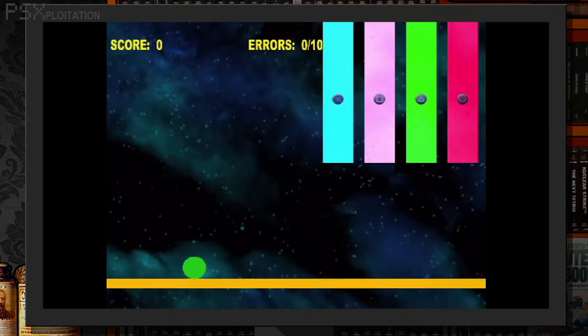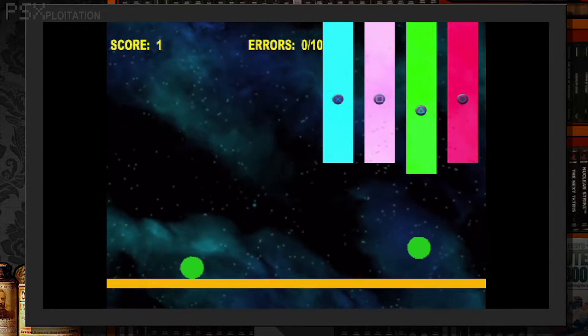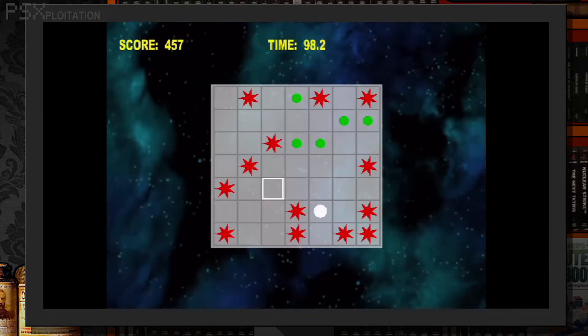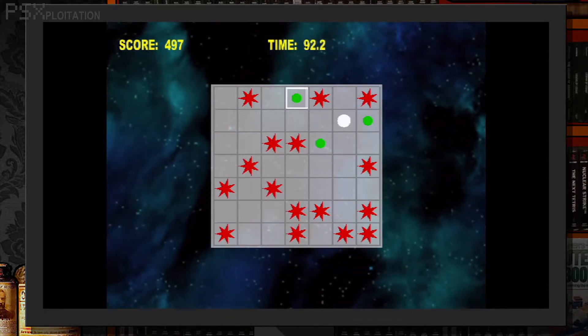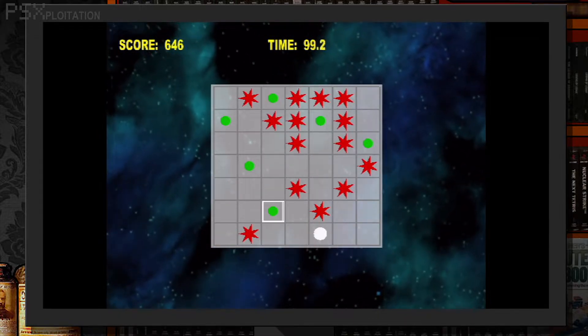Sorting: coloured circles roll along the bottom, and you press the corresponding button to sort them. Okay, I knew this compilation was going to be dire, but f*** me. Horse Jump: comparatively, this one isn't terrible. The white circle can only move the same way as a knight in chess, and you have to plan a route to collect the green circles and avoid the spikies. Not a complete arse.